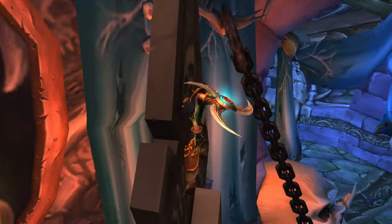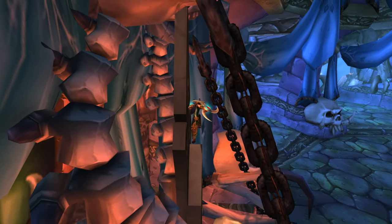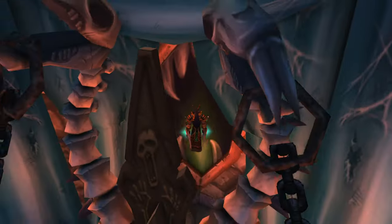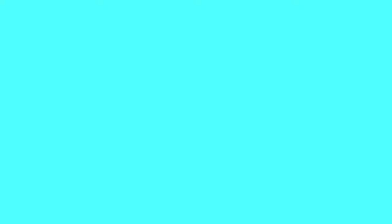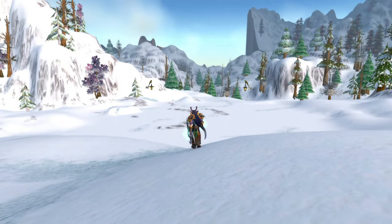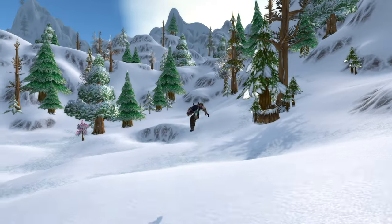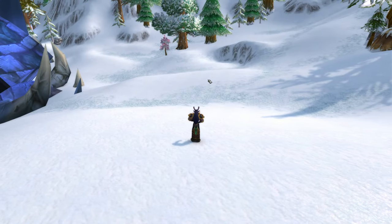We want to get up to the top of this chair, and once we get to the top of this chair, we want to fly out. Because we can get up here and then make our way out of the dungeon just like that. We are officially out of Naxxramas, and we can go explore the vanilla version of Eastern Plaguelands and Winterspring.